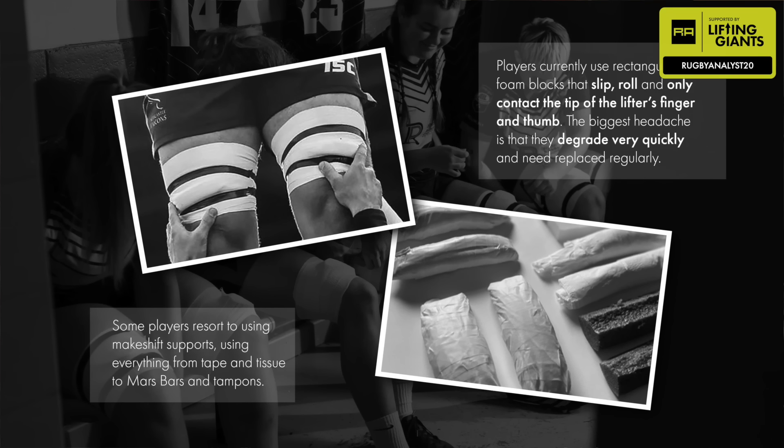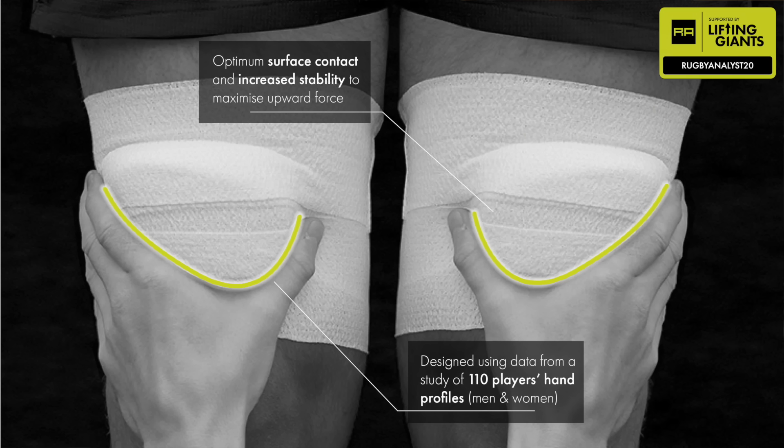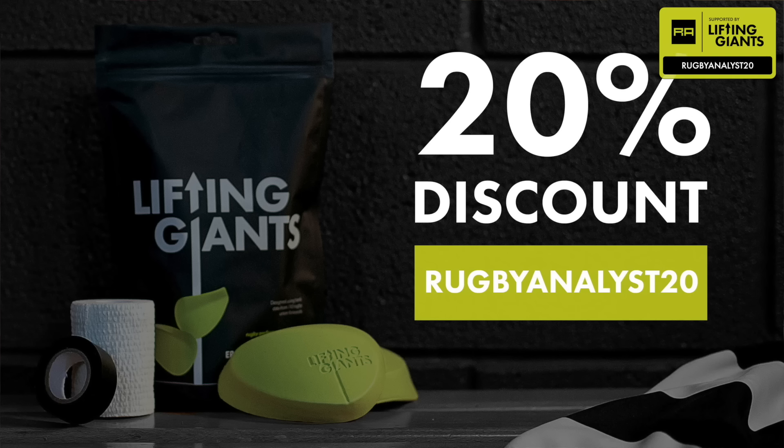A word for our sponsor, Lifting Giants. No need to cut out foam blocks for lifting - properly shaped lifting blocks, tested, they improve your line-out lifting. If you want to get a pair, 20% off with the code RUGBYANLESS20 in the promotional code below.